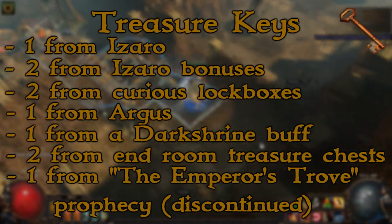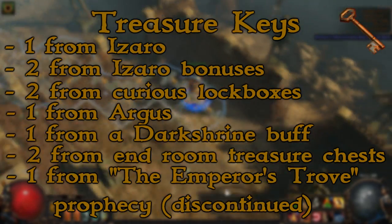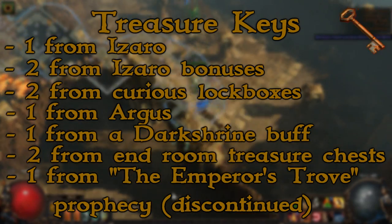All of this makes the minimum amount of keys you will get from a run 6 and the maximum amount depending on your RNG 9. Keep in mind that there are only 10 chests in the final room, so if you get 9 keys you're pretty much opening everything except for one chest.